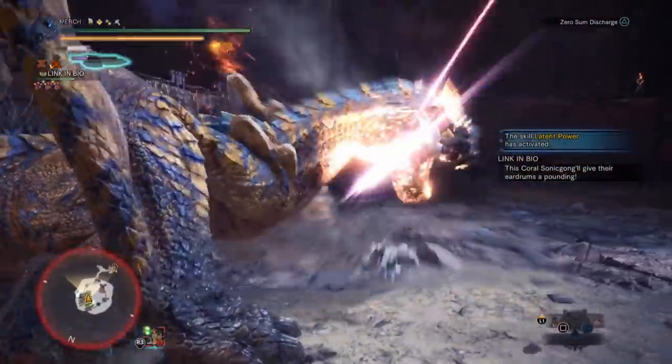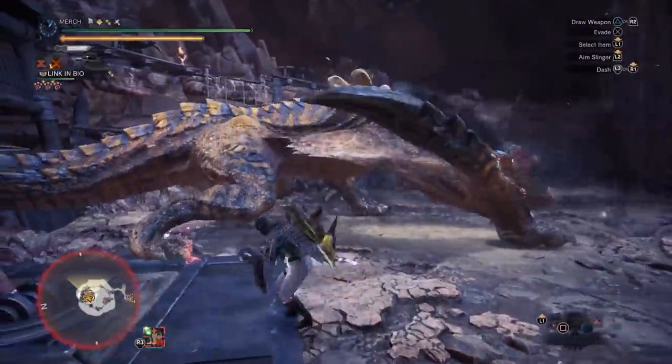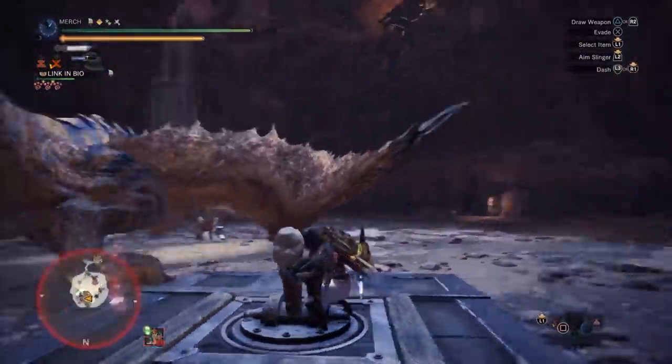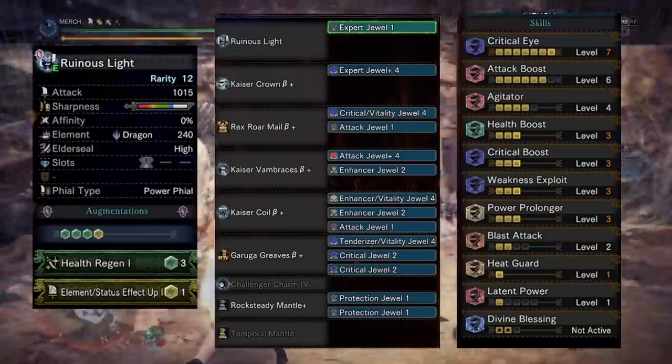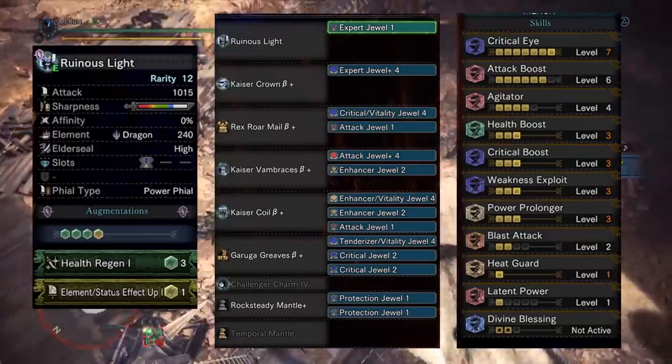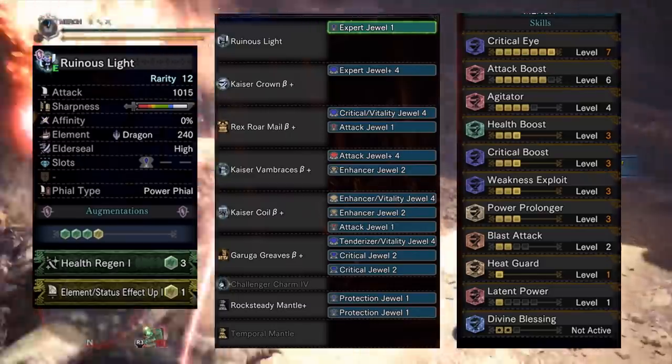If you've come across certain thumbnails on YouTube and don't like Attack Boost anymore, or you just don't have the jewels, you can slot in a Challenger/Maintenance jewel instead of an Attack Plus 4 jewel and that'll work just fine. You can use this exact same set with the Ruiner Nergigante switch axe, but that one does need Critical Eye 7 to get its affinity to 95% with Weakness Exploit, so just swap around the jewels accordingly.